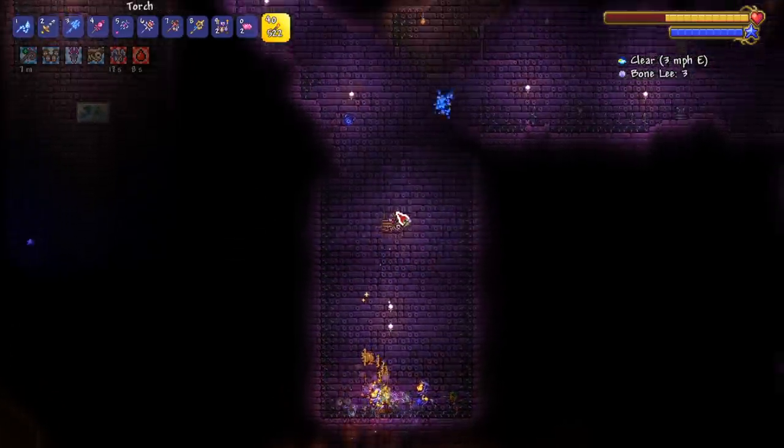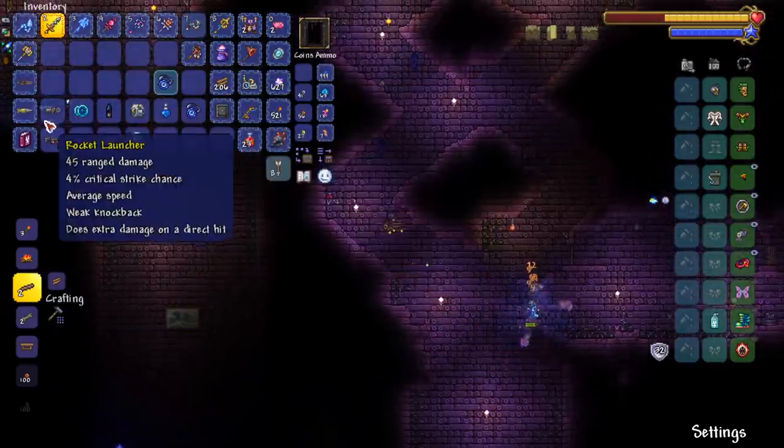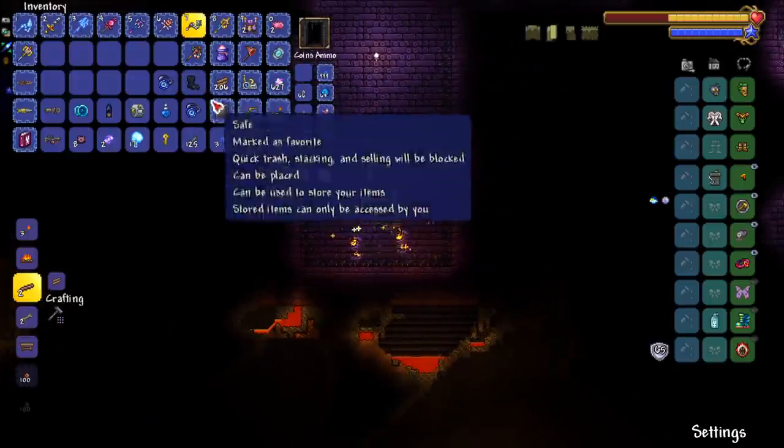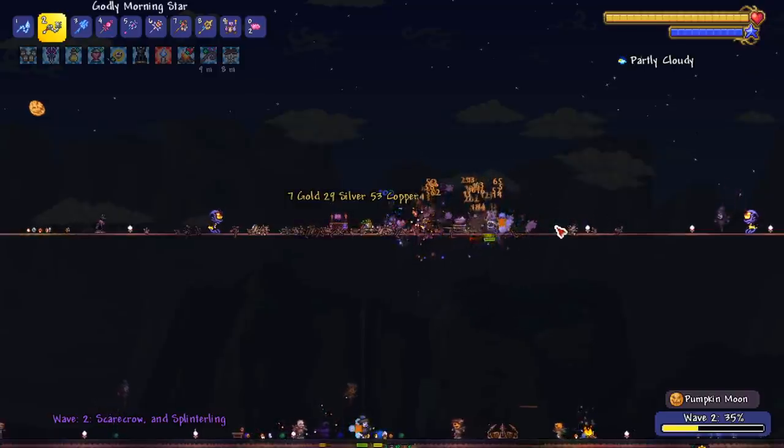I was late at night farming for the morning star and we didn't get it. We also got a rocket launcher and an auto shotgun — very very nice. Oh, we got a Tabi too. I don't know if that's what I need, but yeah, let's get to it.